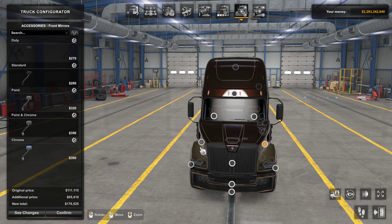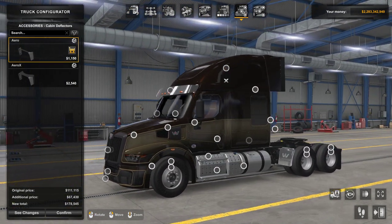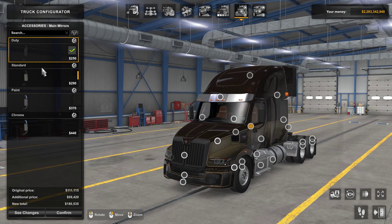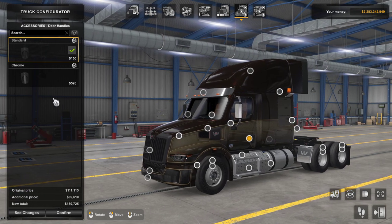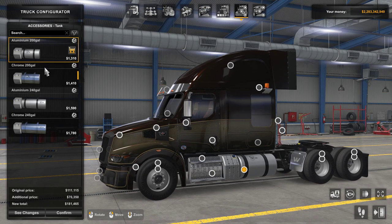Over here are your tags that you can put on the truck. You have sun visors — a standard sun visor and a chrome sun visor. Up here you have your antenna options, and I like the fact that they are now putting lights on the sides. You have beacon lights and side mirrors in standard, duty, painted, and chrome. For your tanks you have aluminum or chrome in 200-gallon or 240-gallon options. You can also change the steps from duty paint to standard to painted, all the way across.